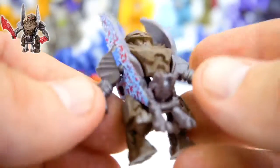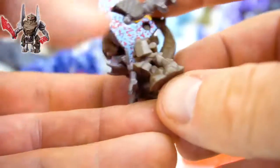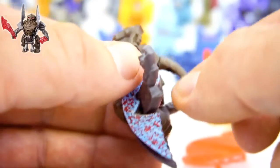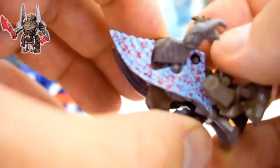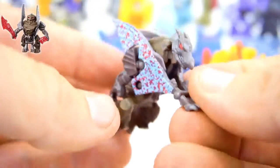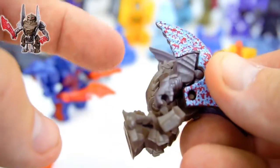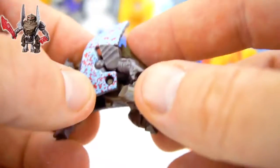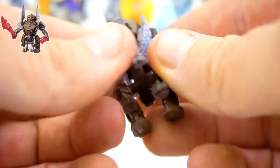Now Steelbane - there's one problem. I don't think they made him right on this model. You're supposed to pull the tail down, but this one doesn't transform correctly - it doesn't pivot right there. The plastic might be melded together. You pull this dragon head up, put the arms back, and it's supposed to sit down like that, but the tail should be way back here and it does not transform correctly.